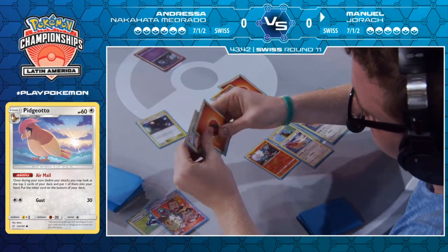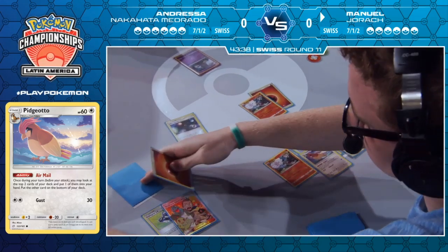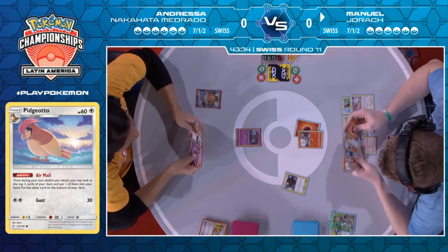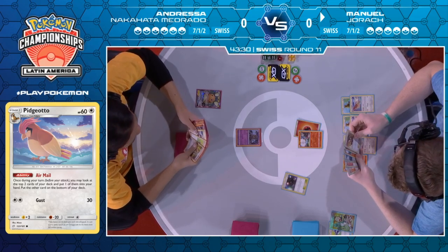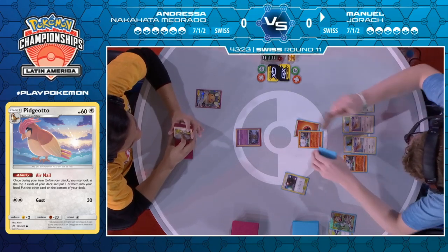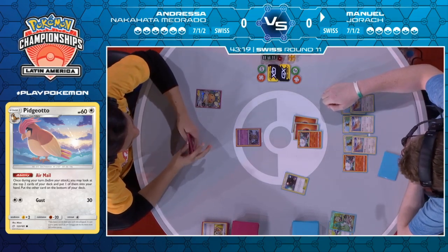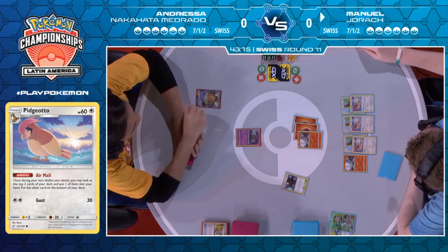There's another fire energy — beautiful. This fire energy does allow him to potentially have an attack this turn if he draws into another one with his Welder. It also gives him an extra draw because obviously the Welder will let him actually draw cards — a very important find. It looks like he's making a decision as to whether... he just opts to attach it manually. I don't disagree with this play — he can kind of go slow.